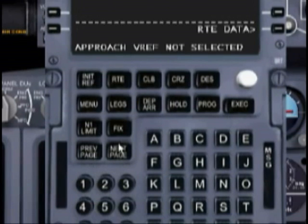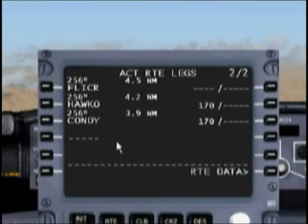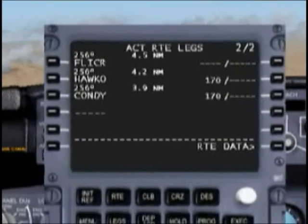Now it makes sense. Let's go ahead and do that with the rest of our waypoints — HOKO, KONDI — and that's the last one. Go ahead and plug those figures in, and if you plugged everything in correctly, this is roughly what it should look like. Now we just need to pre-fill these with our altitude assignments. At the FLICR intersection we have to be at least 8,000 feet, so let's go ahead and plug that in.